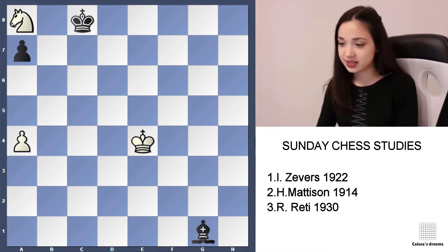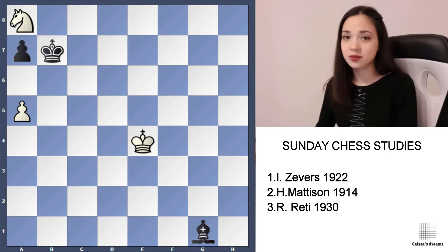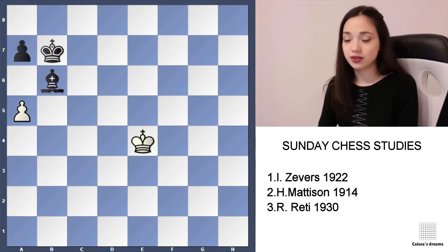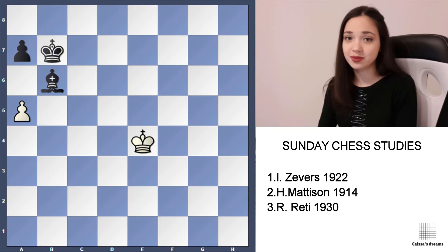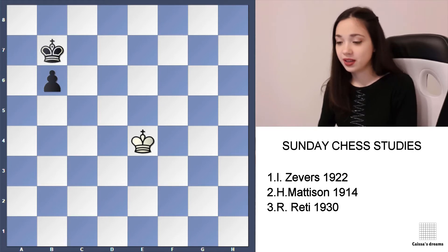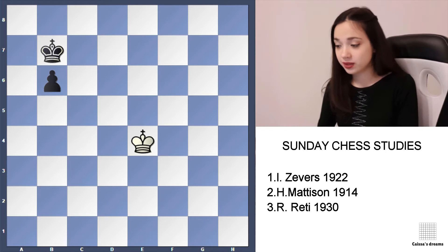After Kc8, a5, Kb7 — the problem is that this knight doesn't have a move. White can try Nb6, but then Bxb6. Not pawn takes b6, because with only one bishop it simply draws. Takes, and now taking with the pawn — it's a won position for black. So that's why a4 is not an option.